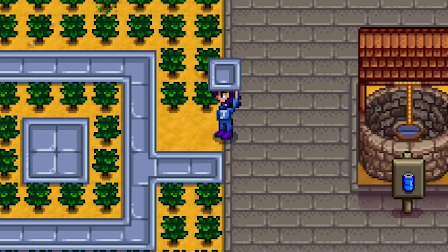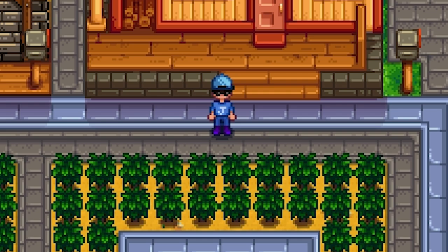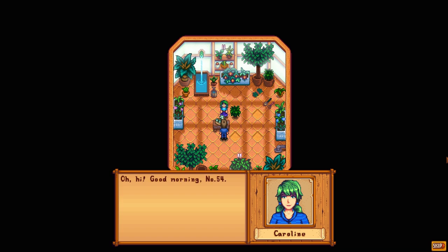Tea is a new form of produce that's come in with patch 1.4. You need a tea sapling to get the whole thing going, and you get your tea sapling from Caroline. Caroline has a new sunroom at the back of Pierre's store, and when you enter it on a sunny day, you'll get this cutscene and she'll tell you all about tea.